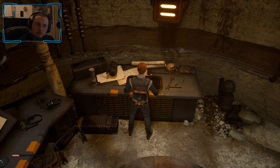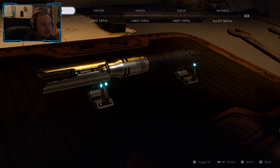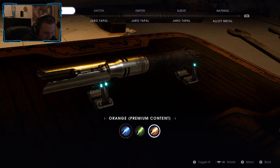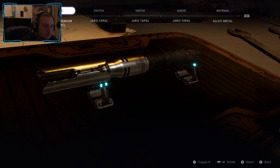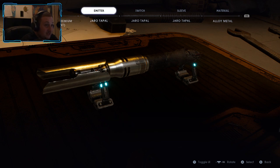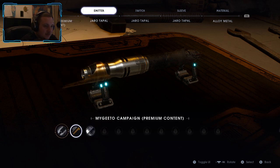Customized lightsaber — oh, premium content? Are you kidding me? What do you mean with premium content? What does that mean? I would actually go for green — green is my thing — but orange I also like the emitter.